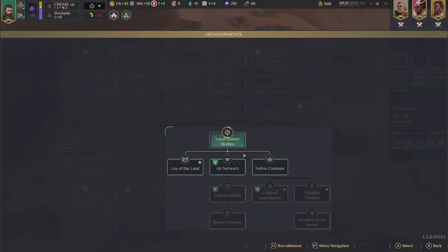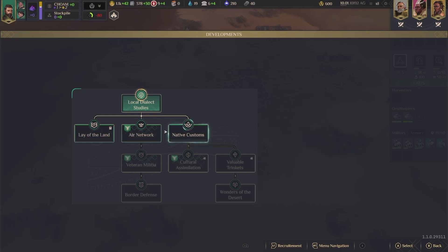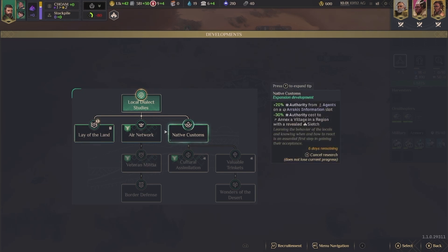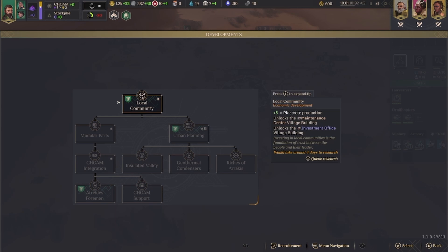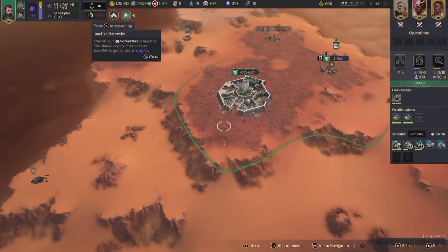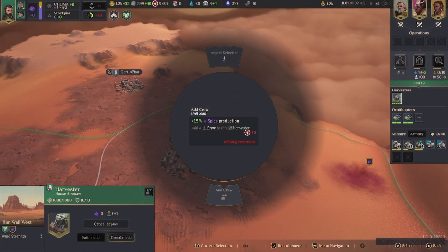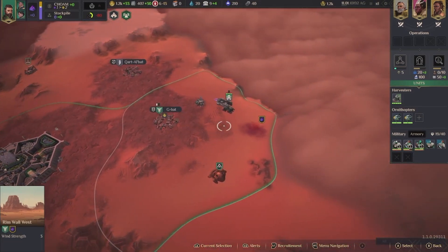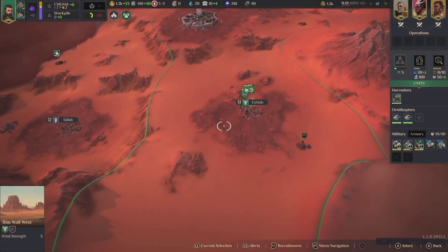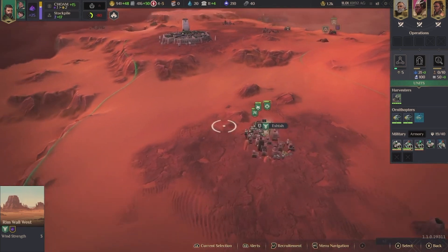Alright, development. What else should we get? We can grab this — this would be good too. Is this any good? I think that's worth it — an active harvester. Let's just deploy you, and I would like to add a crew. Let's do one more ornithopter — man, that name, ornithopter.